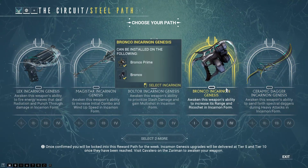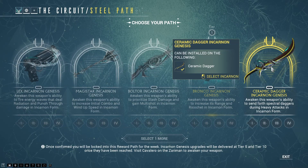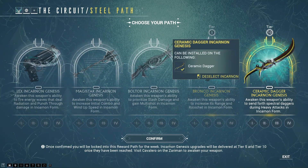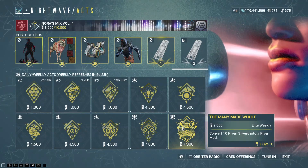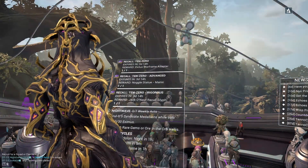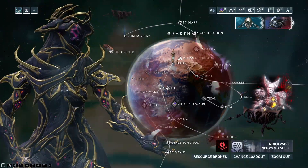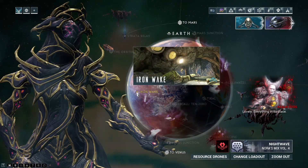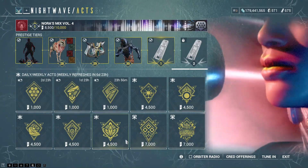Remember, the one you pick first is the one you will get at tier 5, and the one you pick second is the one you will get at tier 10. As for Nightwave, Elite Acts: convert 10 Riven Slivers into a Riven mod — that is done on Earth at Iron Wake — and complete 3 sorties, which means it's going to take at least 3 days to do all of these.